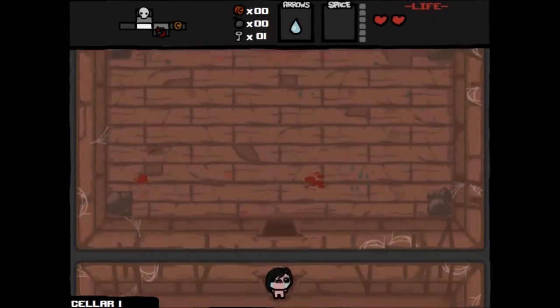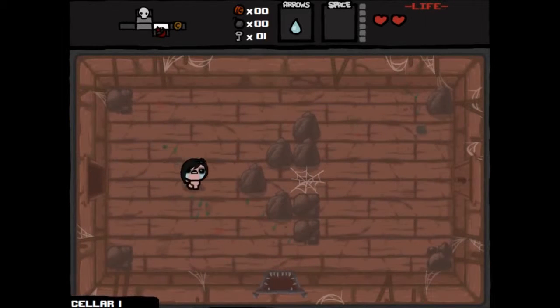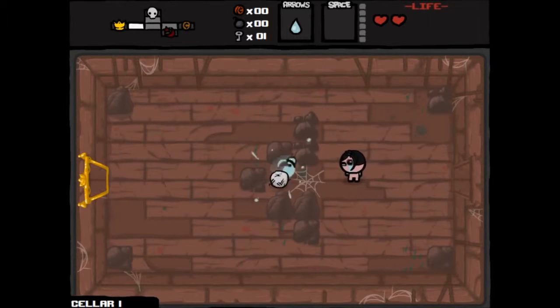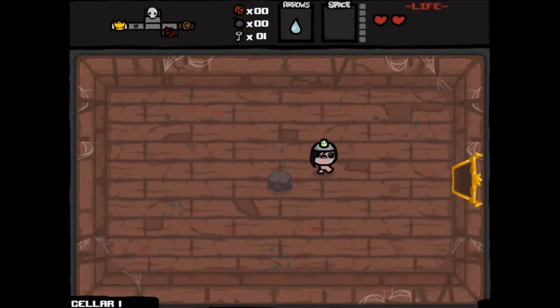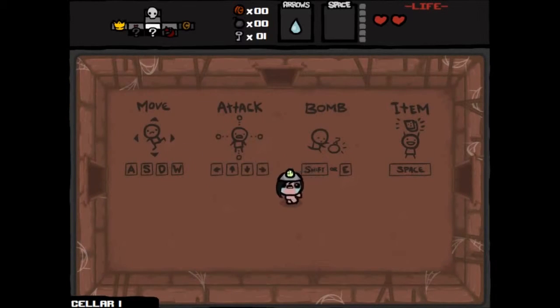A couple more spiders. We've got a key. The boss room is up top. Back in this room we've got the shop to the right — we have no money, so there's no point. And we've got a curse room down below. The curse room will cost us a heart. We'll go get our free item — it's the Spelunker Hat. Spelunker Hat is not as good as X-Ray Goggles because it shows you where secret rooms are, but you still need a bomb to get into them. We've got two secret rooms down below but no bombs, so we can't get in.